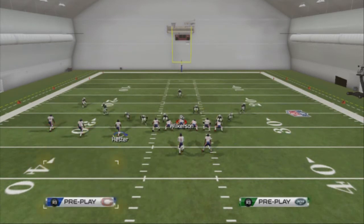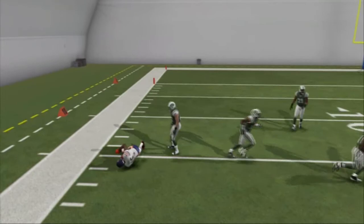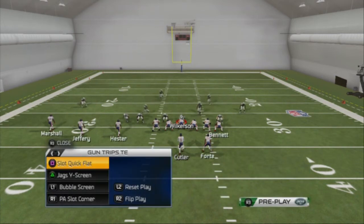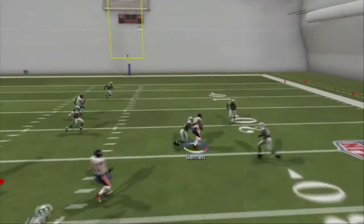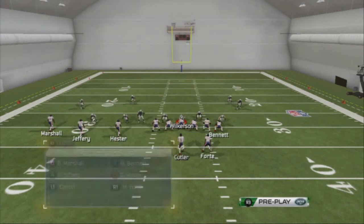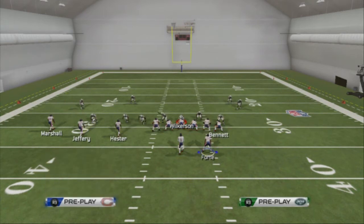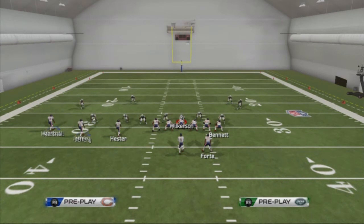The last play to look at is the Jacks Wide Screen. What I like to do is put Alshon Jeffrey on a hitch route, Brandon Marshall on a comeback or out route depending on what you want, Devon Hester on a drag route, Matt Forte on a delay screen, and sometimes Martellus Bennett on a flat. I like to motion Alshon Jeffrey to the right side of the screen — this is our primary zone blitz beater. We snap and throw the hitch route to Jeffrey. Hitch routes are very effective this season. If they're not in press coverage, we throw it right to him and it beats off coverage every single time.